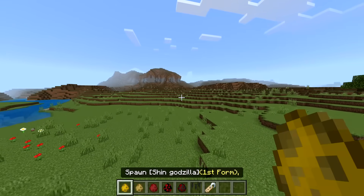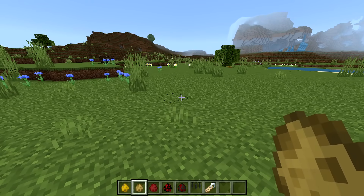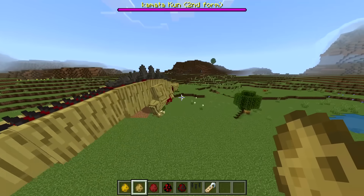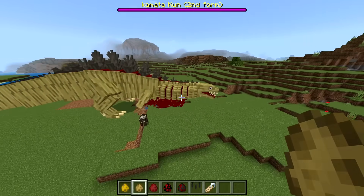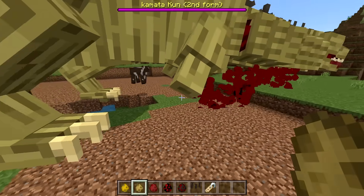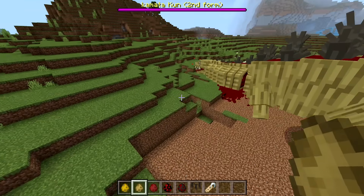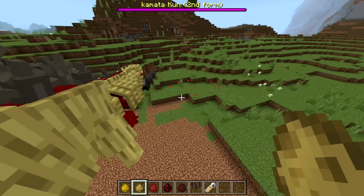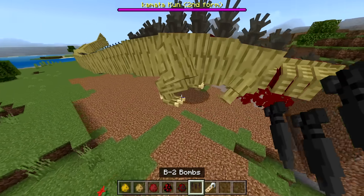Alright, second form - Kamata-kun. Spawning in three, two, one. Okay, so this is Godzilla a little more grown up. Something's coming out of its gills, it crawls, and the hands are kind of stubby. It has amazing destructive power - as it moves forward it literally clears out blocks.